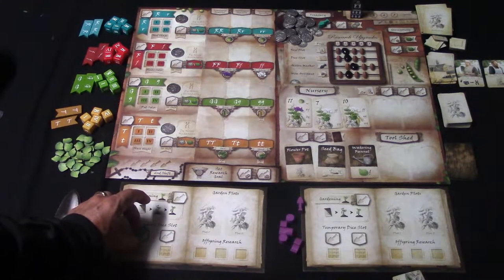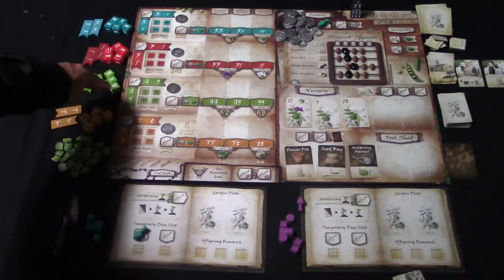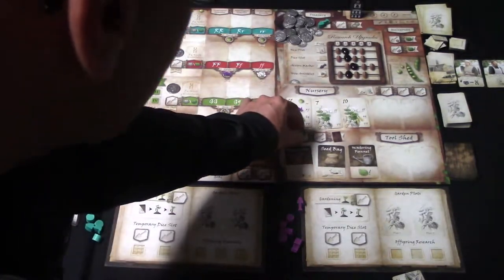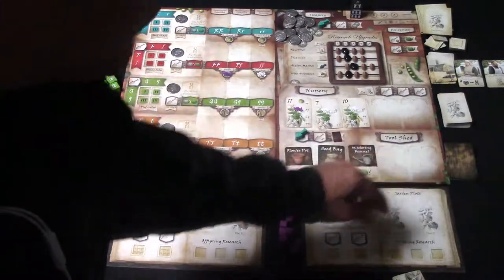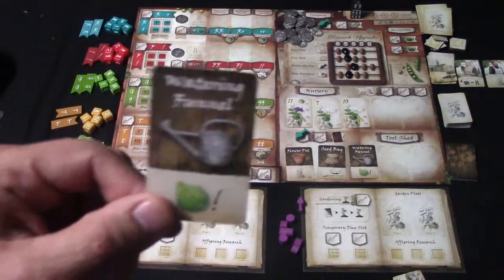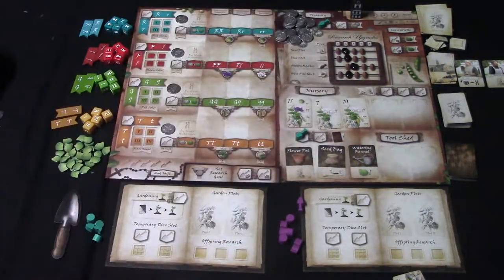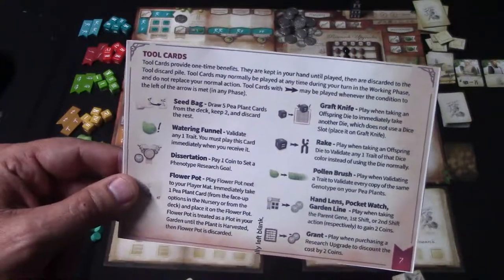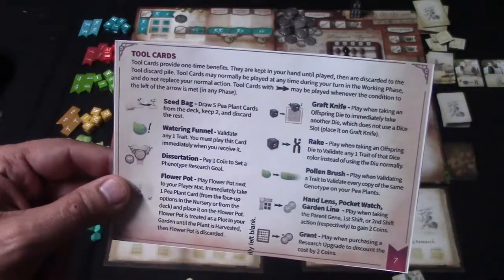If you place a marker on the temporary dice slot, this gives you an extra dice slot to use for the dice to help harvest more plants. If you place an action marker on the tool shed, this allows you to draw one card from the tool shed display or deck and play it into your hand. These tool cards are mainly played during the working phase as a bonus play — they don't count as an action. The only difference from assistants is that tool cards only last one round and are discarded at the end of the round.